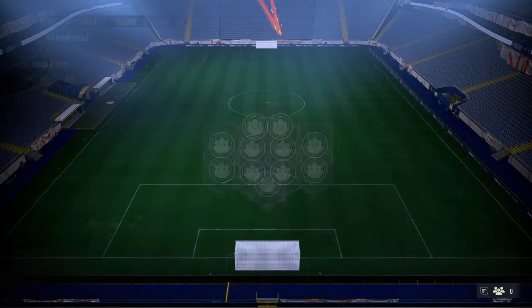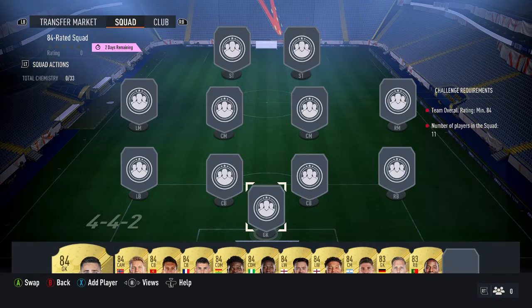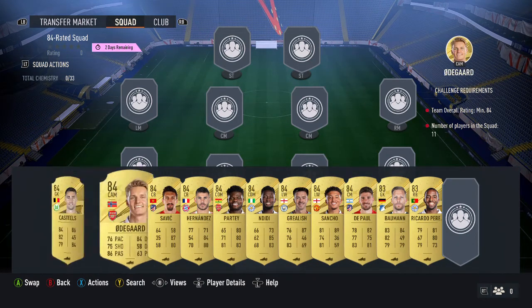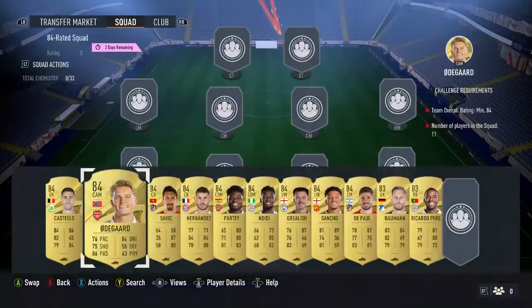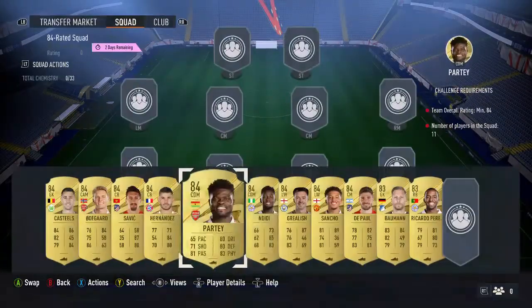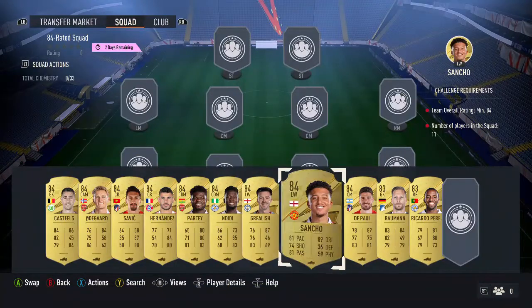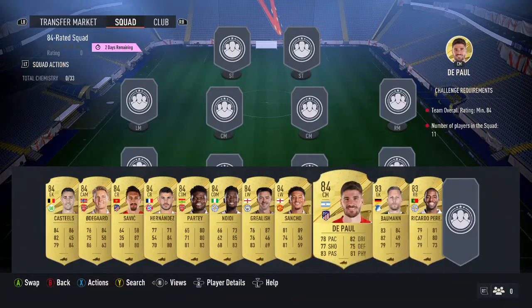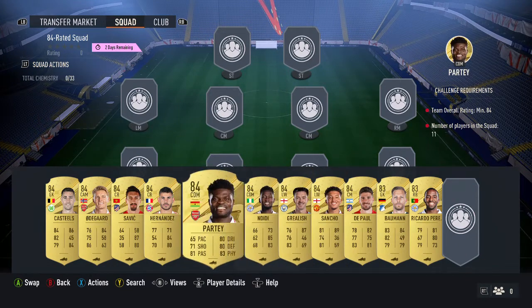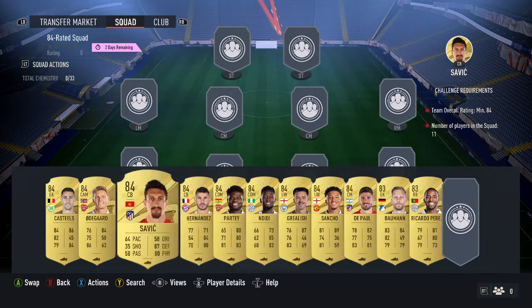The 84 squad I'll show you now cost me around 30k or less, but I had so many players already — we had Odegaard already, Hernandez already, Grealish, Sancho, De Paul — all of these players we already had in the club. So that is a tip you want to be doing. But without further ado, let's get into it.